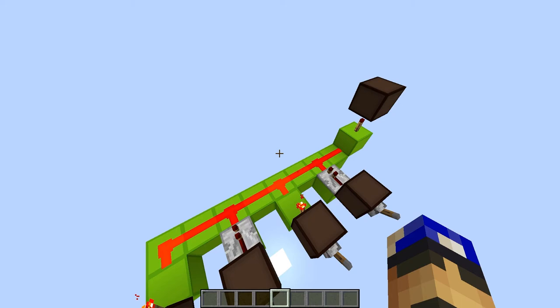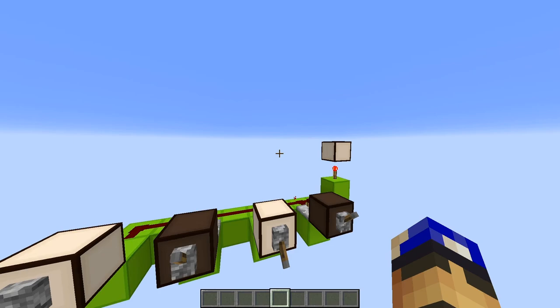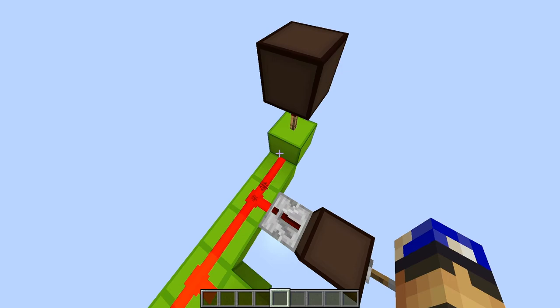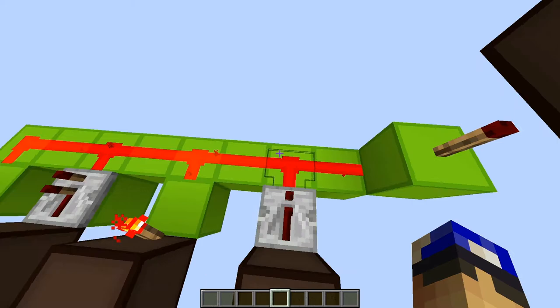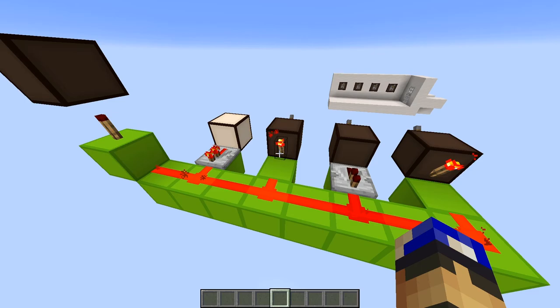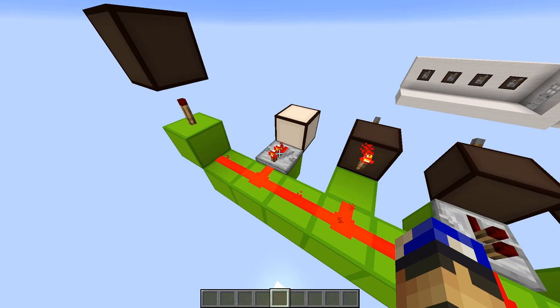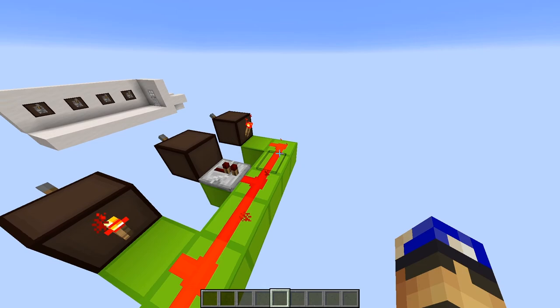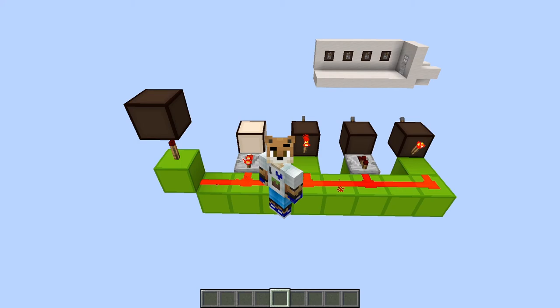To better understand why it's so useful, let's try to crack one to understand how it works. The idea of a combination lock is to flick the levers around so that this lamp here lights up, or a door opens, or really anything happens. We can see that this Redstone line being on is turning off that lamp because it goes into a torch that inverts the signal. If we un-power the line, the lamp actually turns on.